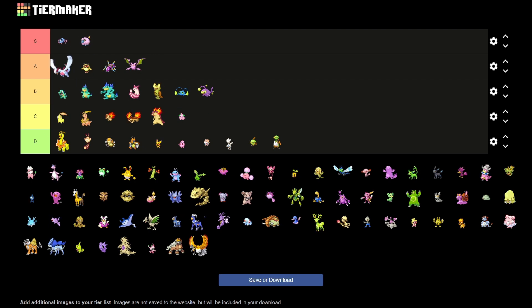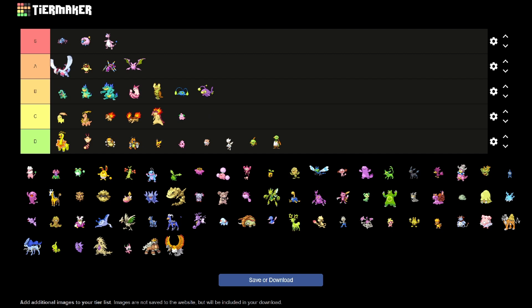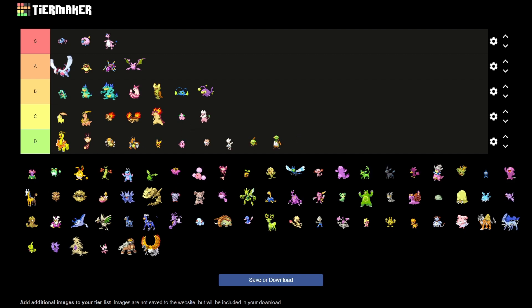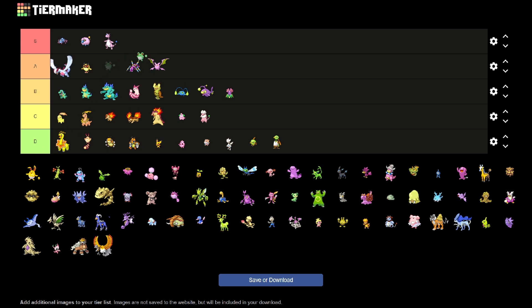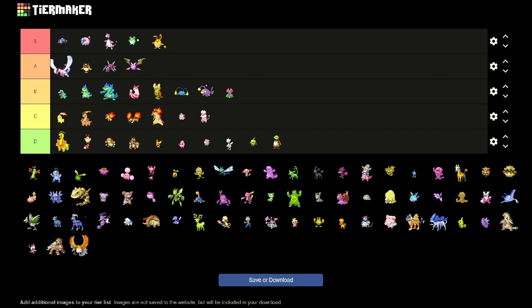Mareep and Ampharos are two of my favorite shinies. Poor Flaffy didn't get as good of a shiny. Bellossom I would say is okay — I'm not the hugest fan, but it at least changes, so I appreciate that. Mareep is a great shiny, so cute. And same with Azumarill — so cute. They did such a good job with these shinies.